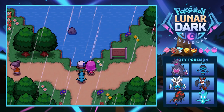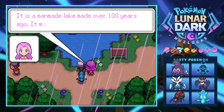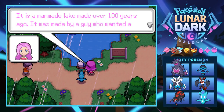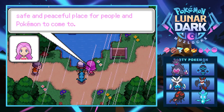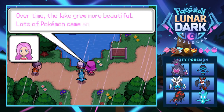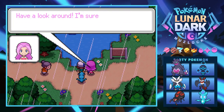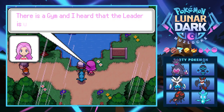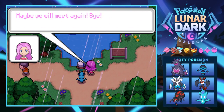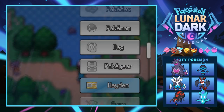Lake Bliss is a man-made lake made over a hundred years ago by someone who wanted a safe and peaceful place for people and Pokémon. Over time it grew more beautiful, lots of Pokémon came, and now it's blooming more than ever. We're told to have a look around. Someone mentions heading to Green Pine City for the grass-type gym leader.